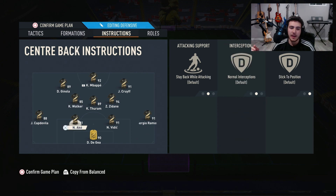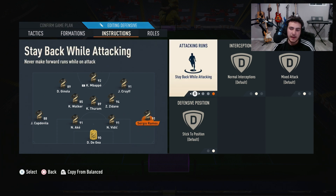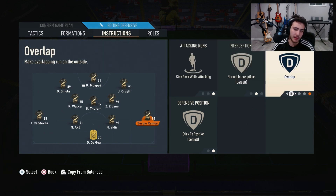Left back is going to be 'stay back,' 'run tight,' mixed attack — that's fine. Same with your right back. It doesn't matter who's here as long as it's an actual right back — Cafu, Carlos Alberto, whoever. You can also do 'join the attack,' but if you do that or balanced attack, make sure to have overlap on.